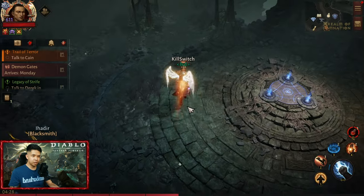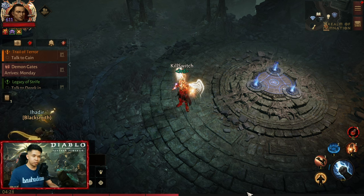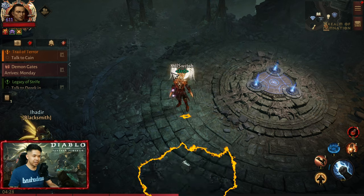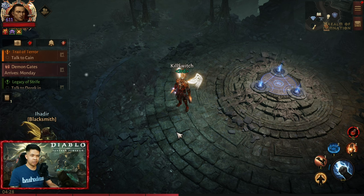For the emote — so this is the emote. Epic, just epic! And the appearance of the wings will depend on the tier of your wings resonance.